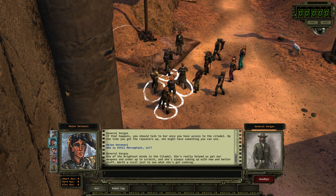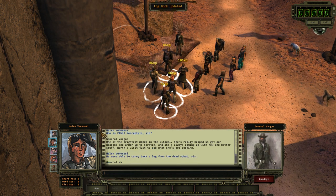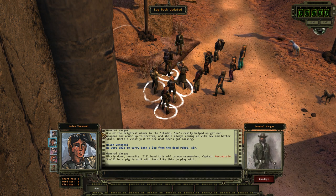'One of the brightest minds in the Citadel. She's really helped us get our weapons and armor up to scratch, and she's always coming up with new and better stuff — worth a visit, just to see what she's got cooking.' Alright, got the leg for you. 'Nicely done, recruits. I'll hand this off to our researcher, Captain Mercaptain. She'll be a pig in shit with tech like this to play with.'